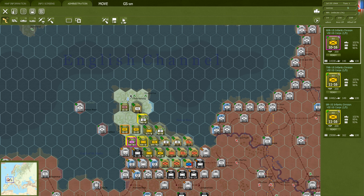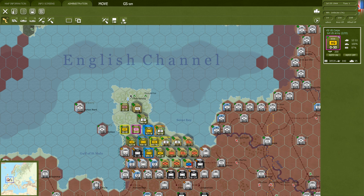Support units are one of those things that people find a little confusing when they're new to the game. First, let me tell you what they're not — they're not represented on the map. This is a divisional-level game, so generally speaking, a division is the smallest unit counter you'd see for ground forces on the map. But there are a lot more units in this game, and anything smaller than a division is generally called a support unit.